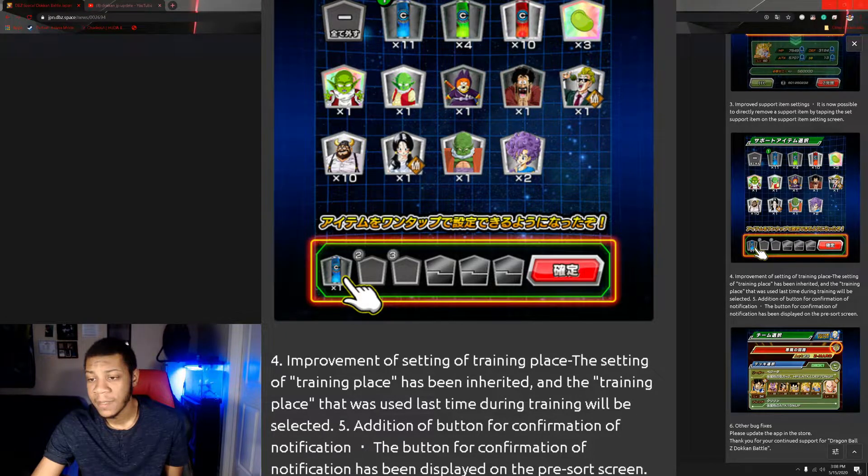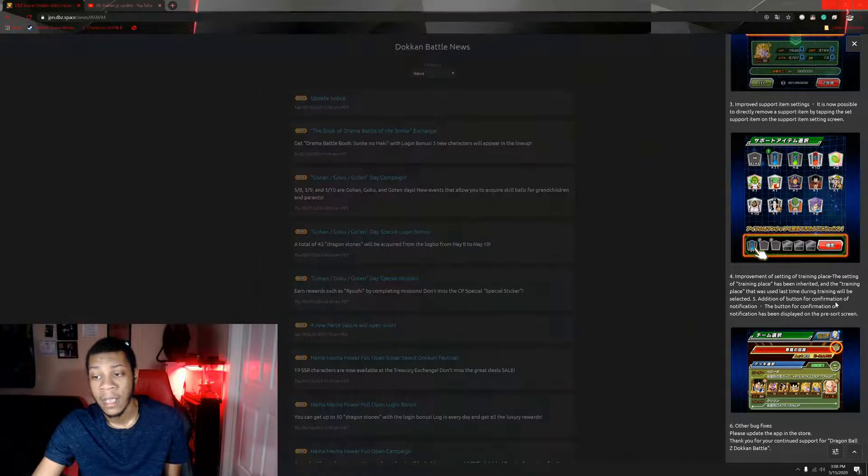Number four: improvement of the training place. The training place setting has been inherited, so the training place used last time during battle will be pre-selected. Meaning, when you select a training area — say you select the 150x gravity chamber for triple XP — it'll be pre-selected the next time for you because it knows your preferences. Personally, I feel like this is great if you're grinding up an LR and you're going to keep selecting the 150x gravity chamber.